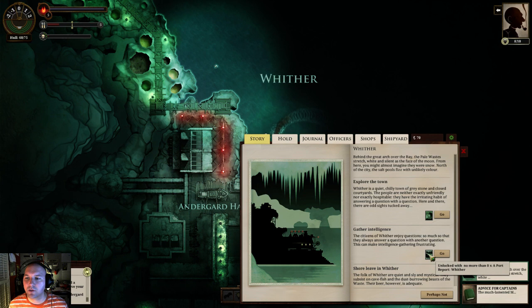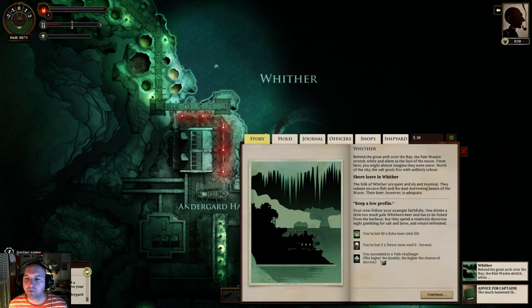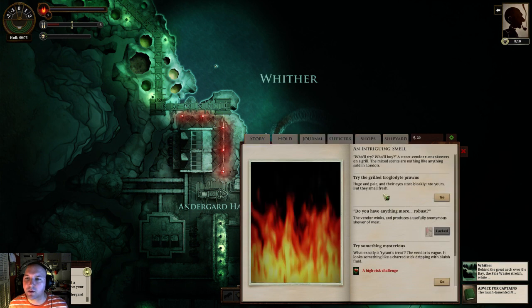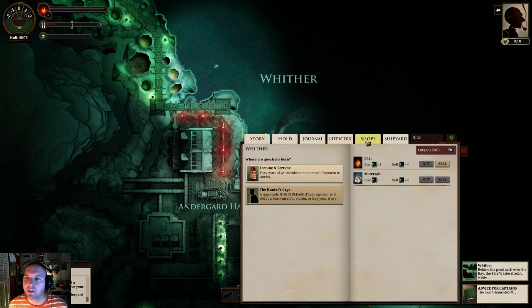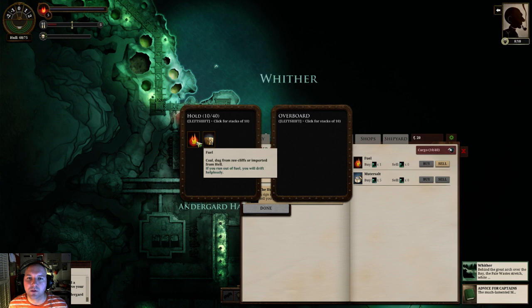First, let's get a port report. Shore leave - quiet and sly. I succeeded in the Veils challenge, so I lost my terror. But I also lost 50 echoes, which is a real drag - I probably should have read that that was going to happen. Wither is quiet - should be the town of Greystone. Closed courtyards. The people are neither exactly unfriendly nor exactly hospitable. Huge and pale, and their eyes stare bleakly into yours. But they smell fresh. My fuel is really low - that's less than I'd prefer.